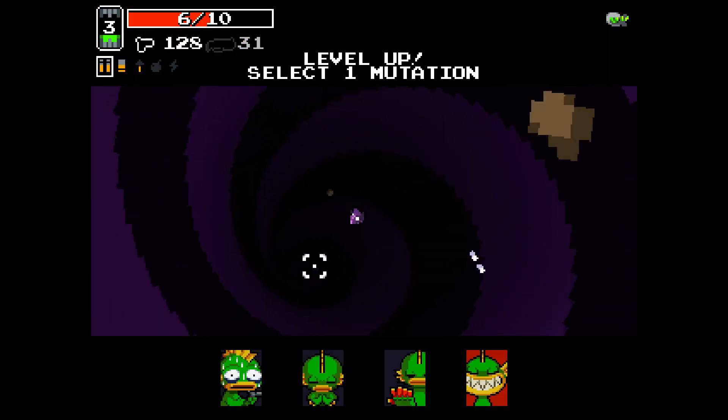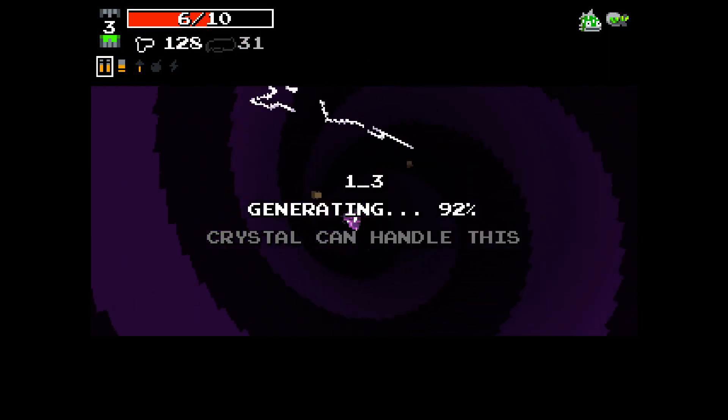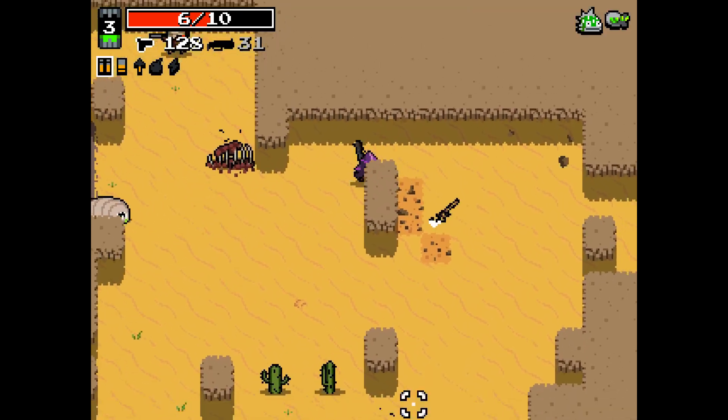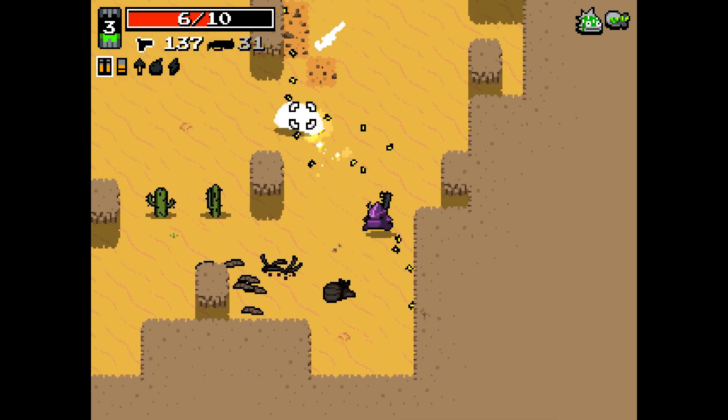Crystal's passive is that she has two more health. Stress increases our rate of fire percentage-wise, based on how much health we're missing, percentage-wise.